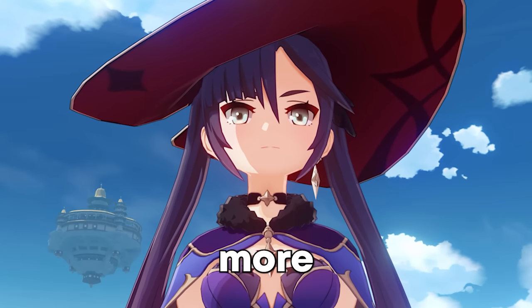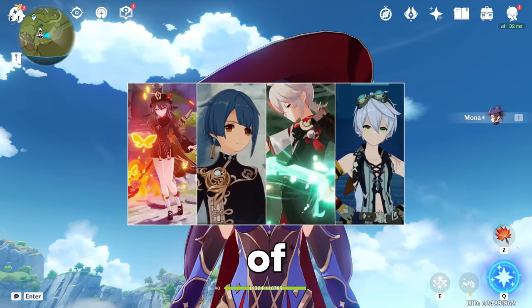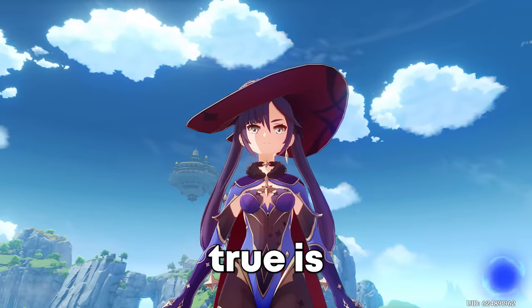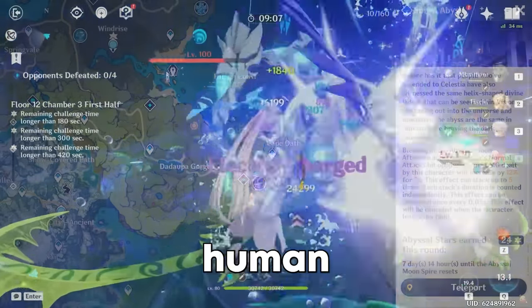Nowadays, you see a lot more people using characters for fun rather than trying to define their own idea of the meta of Genshin Impact, and Mona is a perfect example of that. The only time this really isn't true is when you're doing the Spiral Abyss, because this thing is a hell on earth, unless you're the most meta-defining human being alive.